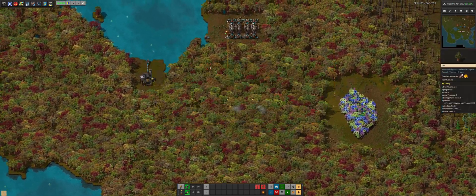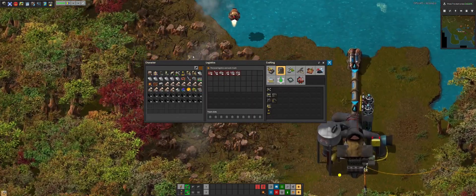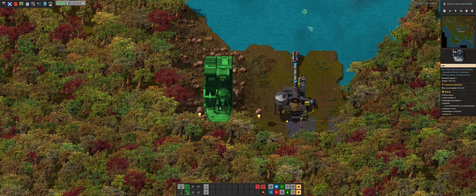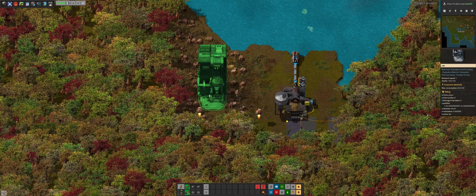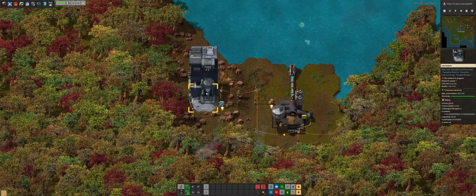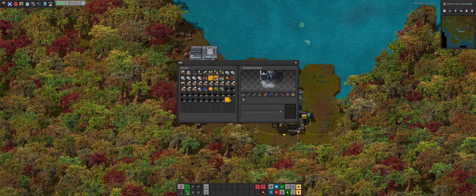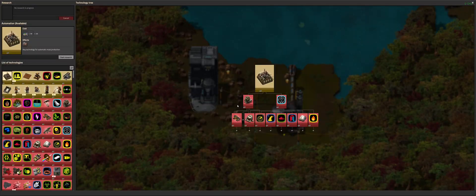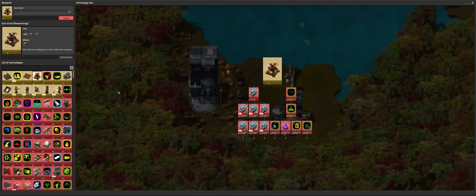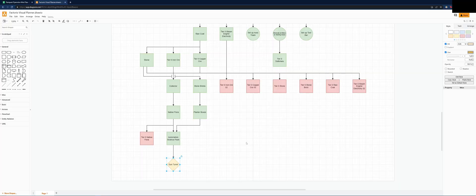In the spirit of temporary structures, I'm going to be placing the lab right over here. The lab now has electricity. Look at all these different types of science packs — let's put it in there. In our first research — the gun turret. Iron and copper, perfect. We can start the research. There we go, in progress.